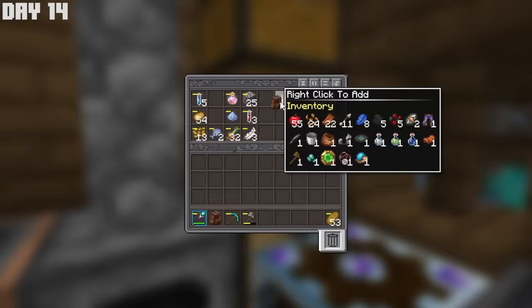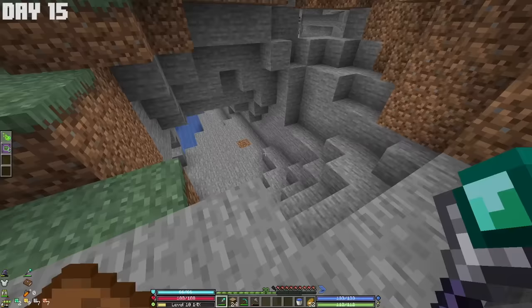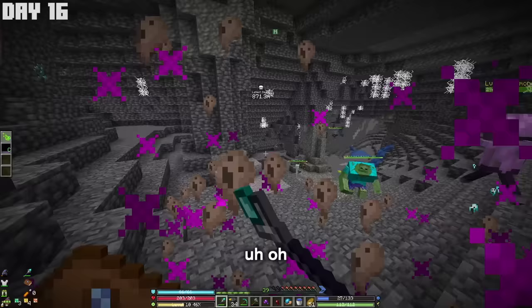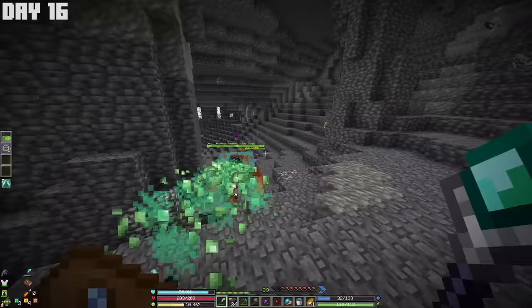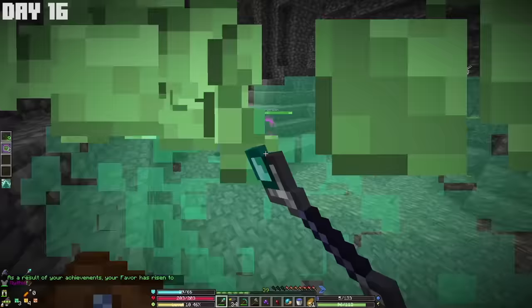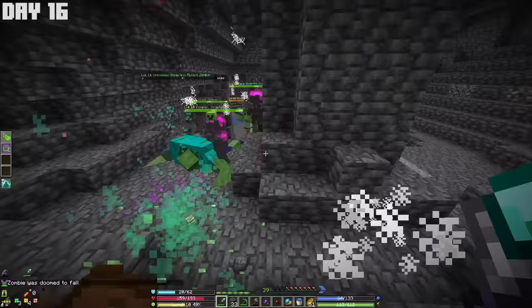So I packed up everything I owned into a few backpacks and headed out. Eventually I made my way down into a cave to gather more resources, but what I didn't realize was that this cave was home to a bunch of mobs, including a mutant zombie. The mutant zombie was taking a ton of hits, showing how underpowered I really was. My summons were doing most of the damage while I tried to defend myself from the other mobs attacking me. The mutant zombie has a leap ability which let him close the distance and keep pressure on me, but my summons finally took it out.